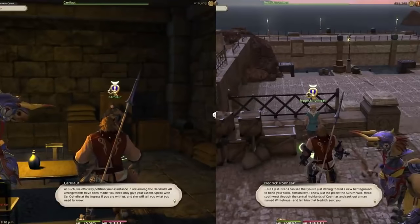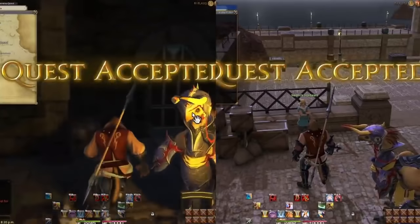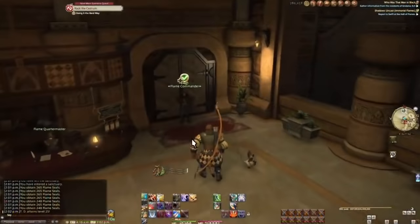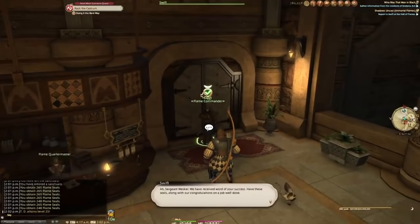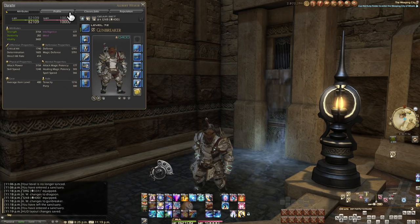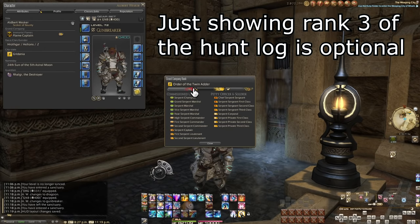If you lack an income of grand company seals from just doing the grand company hunt log, you can do fates, gather and craft turn-ins, or even leveling roulette's adventurer in need. There's plenty of sources. Unless you're trying to get into ranking up at like level 50 and didn't just naturally progress the grand company leveling, this is the easy part.